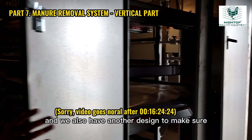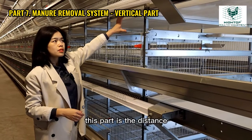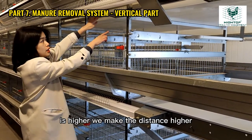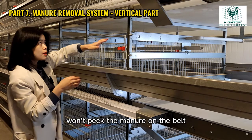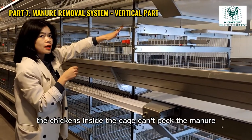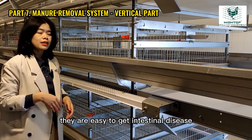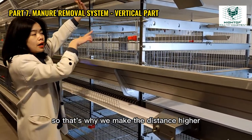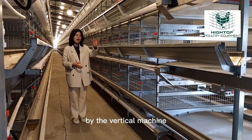We also have another design to make sure a healthy environment. This part is the distance between each tier of the chicken cage. We make the distance higher to make sure the chickens inside the cage won't peck the manure on the belt. If the distance is small, chickens can peck the manure, and if they always peck the manure, they are easy to get intestinal disease — so that is not healthy. That's why we make the distance higher.